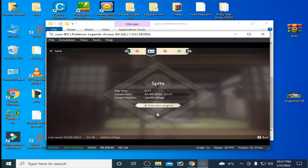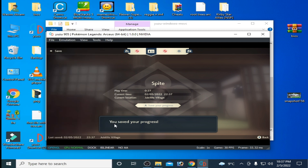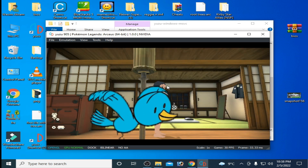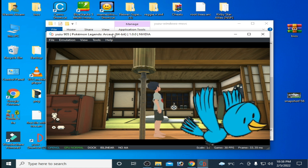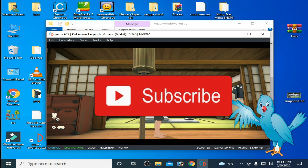Now I press T on my keyboard and it's done — your progress has been saved. Click B to confirm. Your game has been saved for Pokémon Legends Arceus. Hope you liked this video. If you did, please don't forget to subscribe.